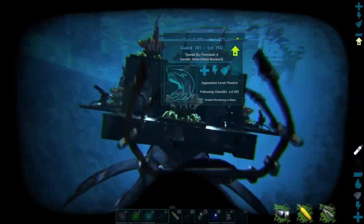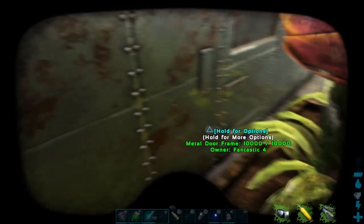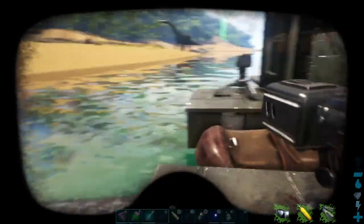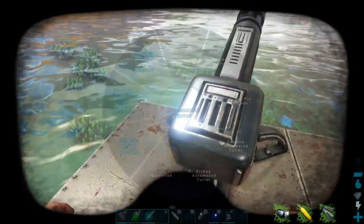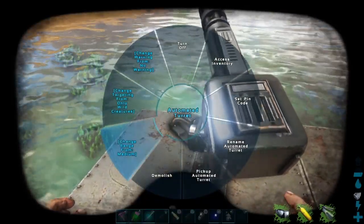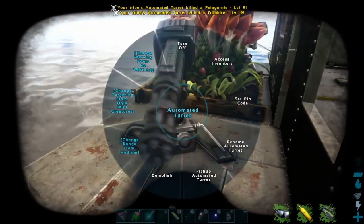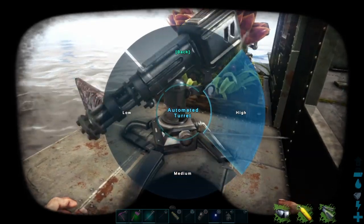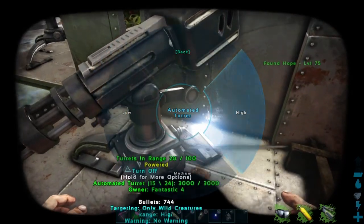Check this out — I've reached the level of the plesiosaur, maxed out, with all kinds of turrets. I'm gonna switch these all to high distance, high range off of the medium. I have eight, ten, twelve turrets on here, thanks to my awesome tribe mates Bentley and Trekker helping me get this put together. So I have 12 turrets, all kinds of X-plants. What could possibly go wrong in the Cavern of Lost Hope? I think it's lost hope because everything gets lost in there.